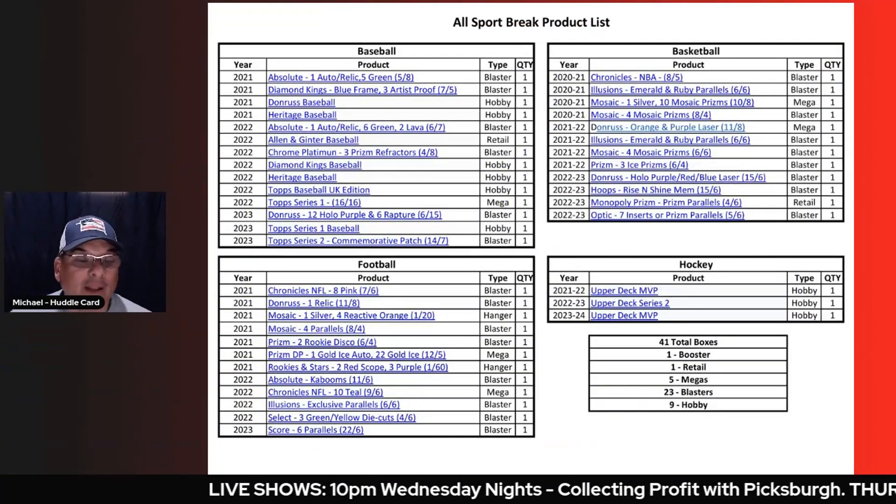The product list and team breakdown will be in the description, along with a contact and sign-up link where you'll enter your mailing information and claim your spot — there are 32 spots. Let's get into the product and team breakdown at the computer, and look at this from a cost perspective.